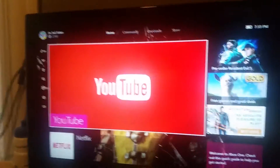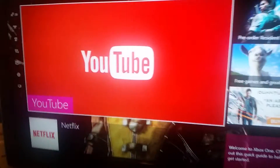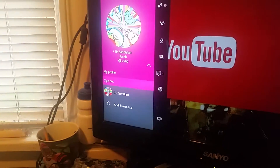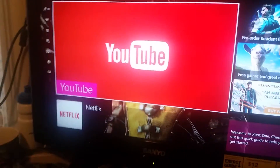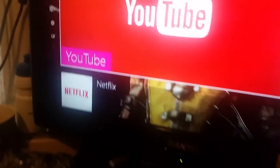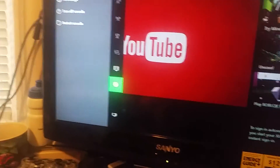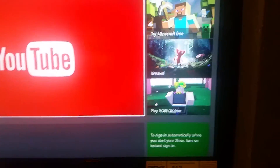So I'm here today to show you how to fix that. What you want to do is make sure you're on the home screen, come over here, go to your account and sign out. This is going to relaunch it and take you back to the standard home screen, where you have no friends, no gold, nothing.